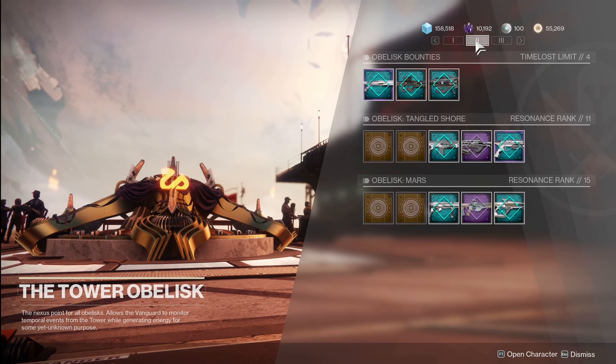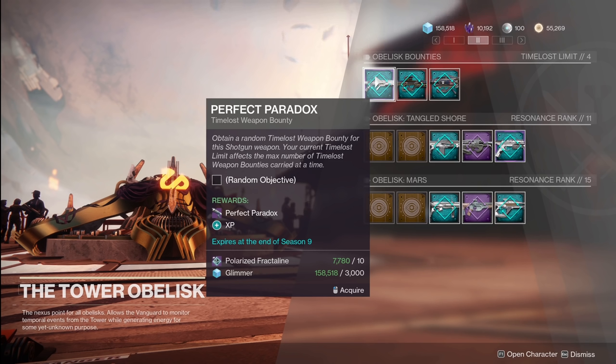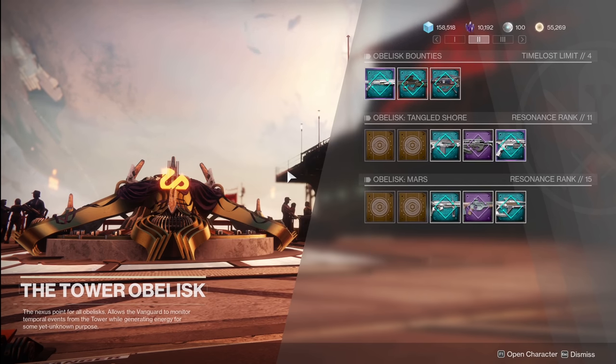If you ever get to the point where you start donating fractal line, make sure you pick up as many time-loss bounties as possible. And if you run out of glimmer, go talk to Spider — he's going to be doing glimmer exchanges for about the next four weeks. The Empyrean Foundation in a nutshell for triumphs: you need to donate a total of 5,000 to get the emblem for the community effort. We don't know the final tally, but it could be near 10 billion — if 2 million Guardians donate 5,000, that's 10 billion. Do not donate to the tower until the 18th. Put all the fractal line you get for the next two weeks into the planets — invest now and profit later.